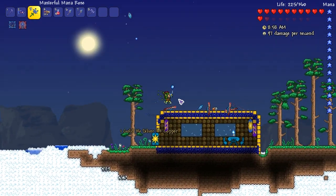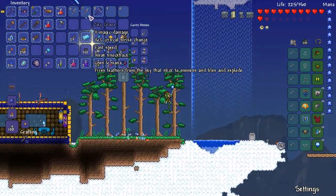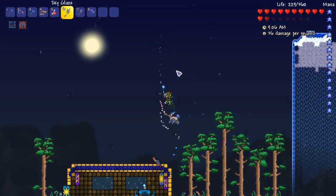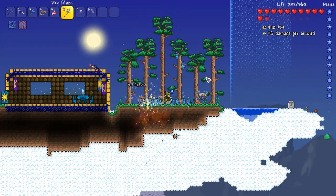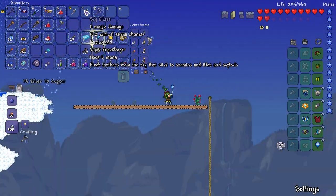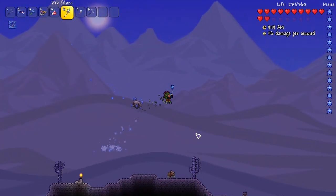A Sky Glaze! I don't think I've ever seen this in the Calamity mod. Oh, I've got two of them. What is this then? Oh, wow — 11 magic damage, fires feathers from the sky that stick to enemies and tiles and explode. That's awesome!